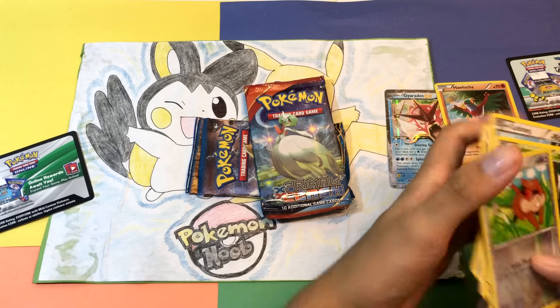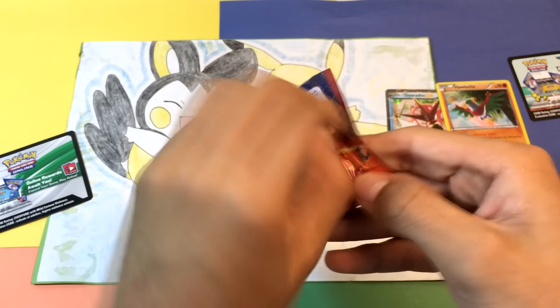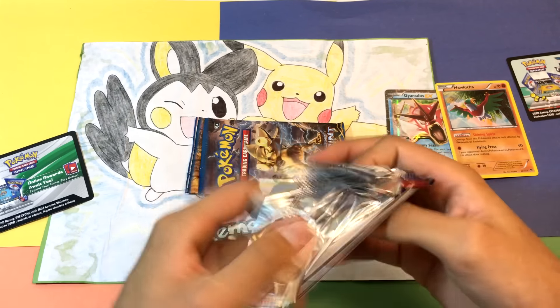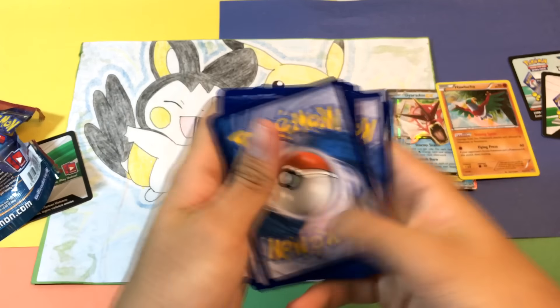Let me just get everything out of the way. I know I might sound a little bit iffy, like I've never done this before — it's just that I literally haven't done a pack opening in a long, long time. So we are now on to the Primal Clash, and I remember they used to flip the codes as a cheap way to show you guys the codes to redeem.